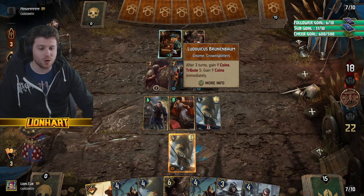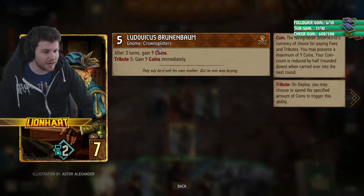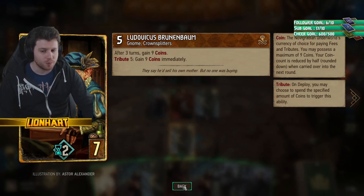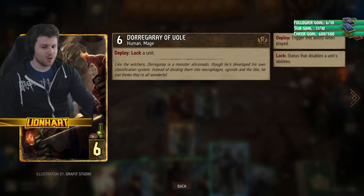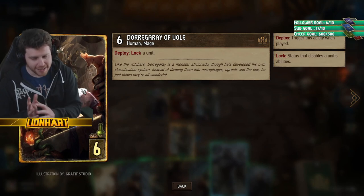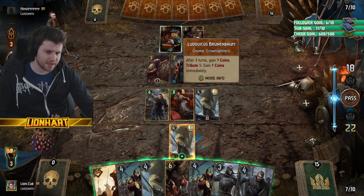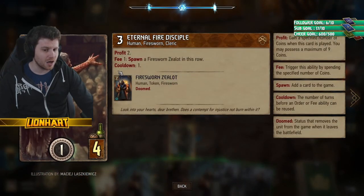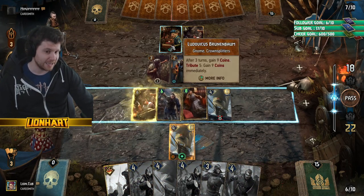They play a Ludovicus — this has to sit on the board for 3 turns but will gain 9 coins if it survives. That's the maximum — you can't have more than 9 coins at a time as Syndicate. Here's the problem: we have no way of dealing with that. Or do we? We have only one lock available to us: Dora Gray. You have to weigh up when it's important to use this card. Is this going to be our best lock? I'm inclined to say this is a pretty great lock because it's denying 9 coins — we've already seen 9 coins on this card — which could potentially be worth 18 points. So I'm going to do it.